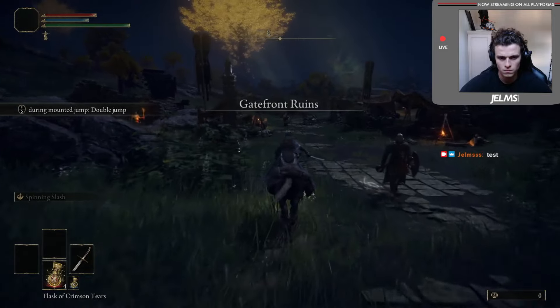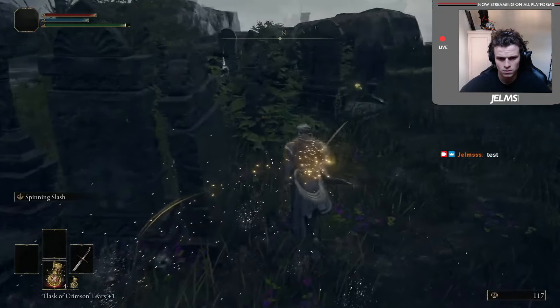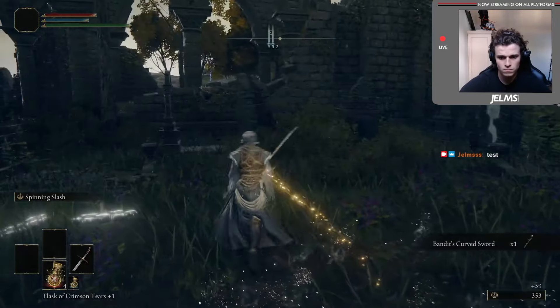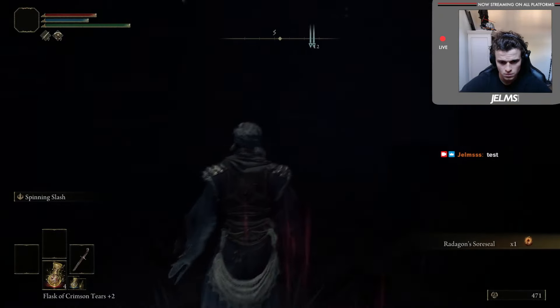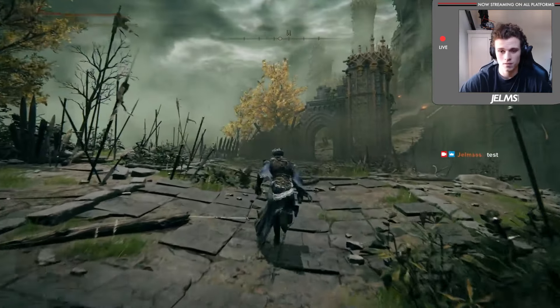We started off by getting our horse, Torrent, and then made our way over to get the Bandit Curved Sword, which would be our first weapon to start with. This sword does have a drop percentage chance, but it was relatively easy to get and didn't take too long. After getting the Dectus Medallion, the Radagon Sword Seal, and getting a couple of runes to level up, I made my way over to Margit.